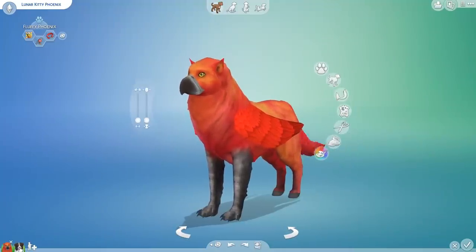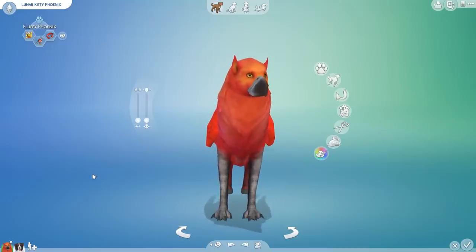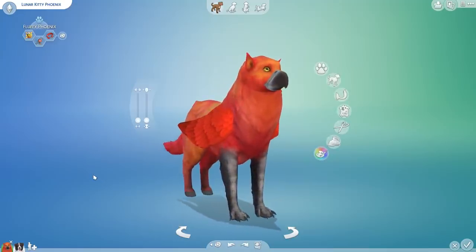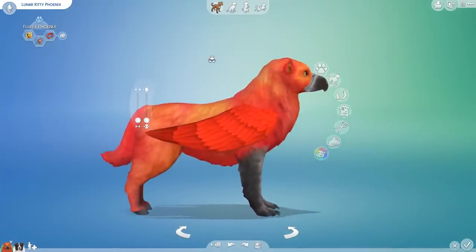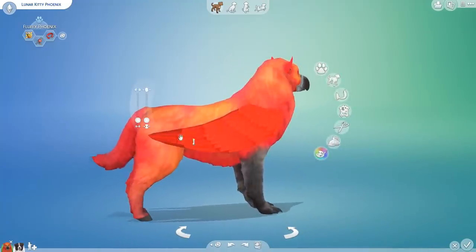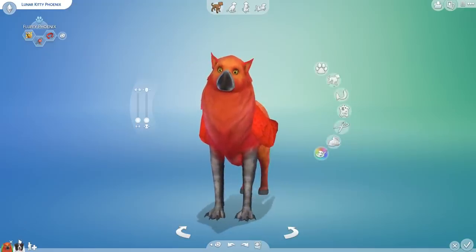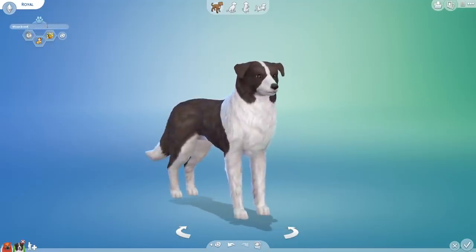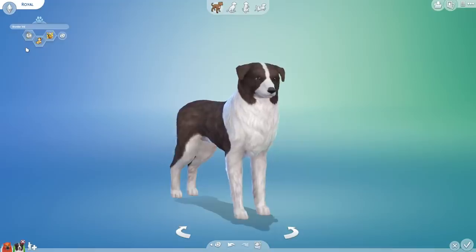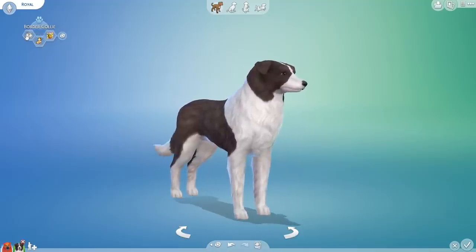Today we are going to tell the story of Lunar Kitty Phoenix. After Lunar Kitty - thank you so much for leaving a sweet comment in our previous videos. Lunar Kitty has escaped from the magical realm. As the portal opened up, she burst forth in a fiery blast of fire, her wings alight, ready for freedom and flight in a new world. And little did she know that soon after she arrived, she would meet Royal, who is actually a purebred border collie.